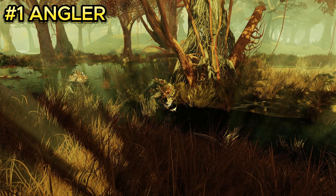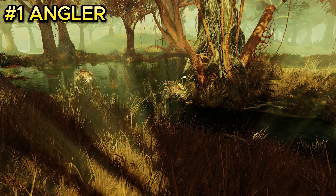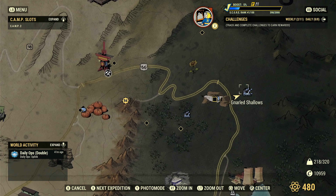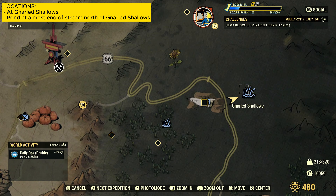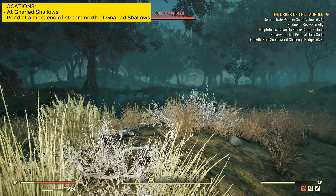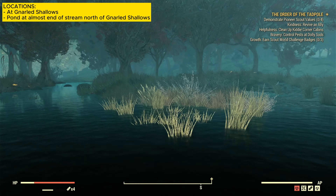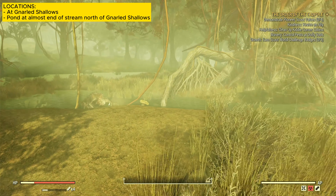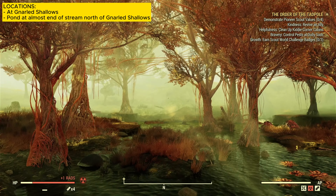The first enemy is the angler, a vicious creature that will attack you on sight, so make sure you come prepared. It is located in the Gnarled Shallows. Once you spawn in, you'll notice a big tree in front of you. Go to the right side of that tree near the pond area and there should be a couple of anglers there.